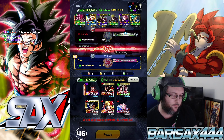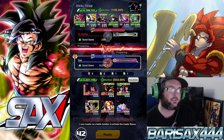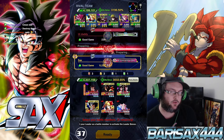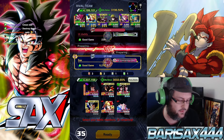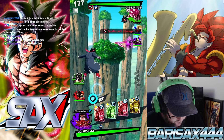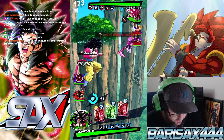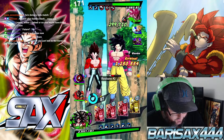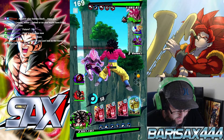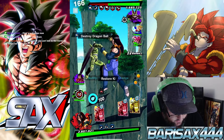Hang on — all right, other than that, we're going against Future. This team is a little bit fun to create — just to be able to do 400 blast attack. We might be able to create some more videos like this. Let's see here — going to use the green card, supposed to use the blast here, and then we'll be able to bring in 17. Nice, all right, let's see what we're gonna do here.